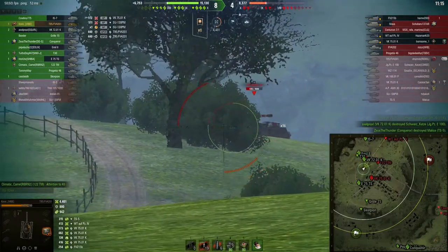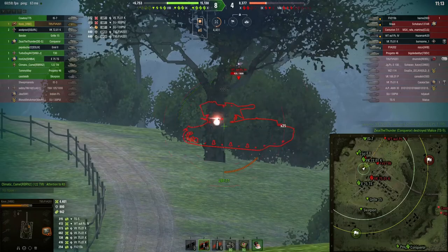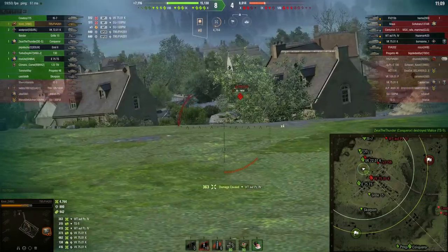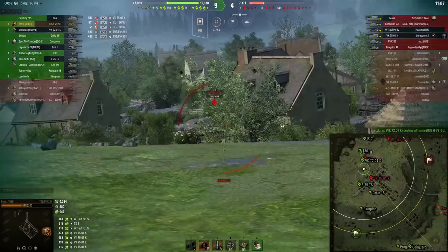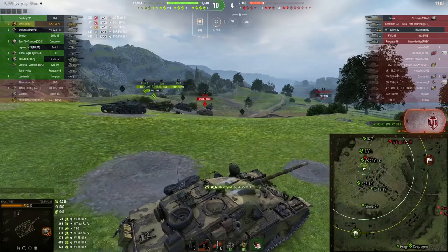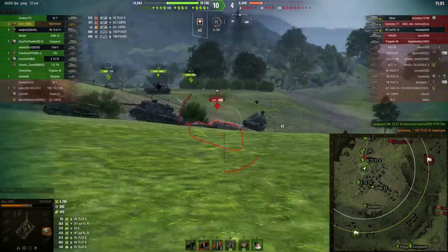I don't get the kill on the TS-5 there - I don't remember not getting that kill, but it is what it is. Now that we've gotten the enemy Chieftain out of the game, we basically just go to town on these tier 8s. They have nothing they can do to us - it's just free farm now.